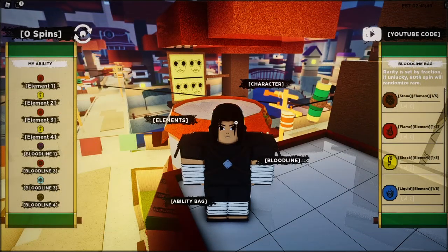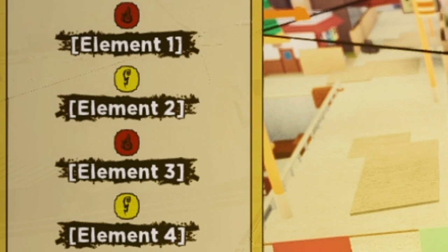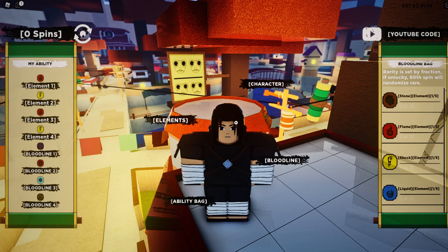Before I start spinning for the new bloodline and element, I want to explain my method. I have fire-lightning selected across four slots — that's how you use it with four slots. If you have two slots, simply select fire-lightning. If you have three slots, select fire-lightning on your first two slots, spin only on those two, and on the third slot you can select whatever you want — just don't spin on it. With that said, let's start spinning.